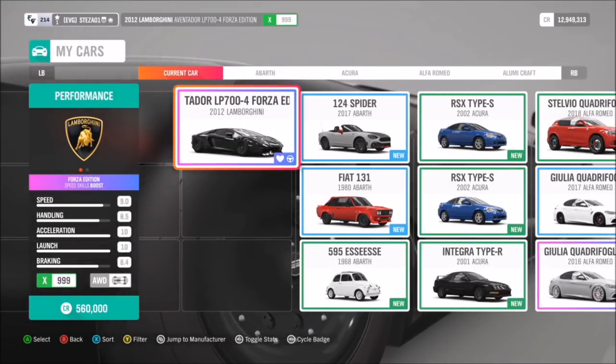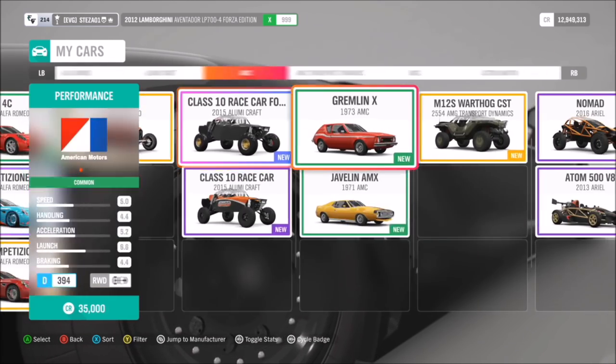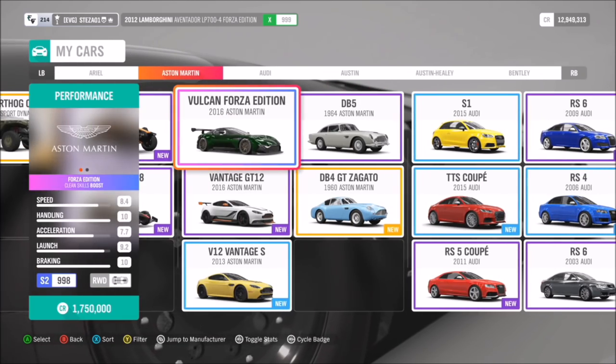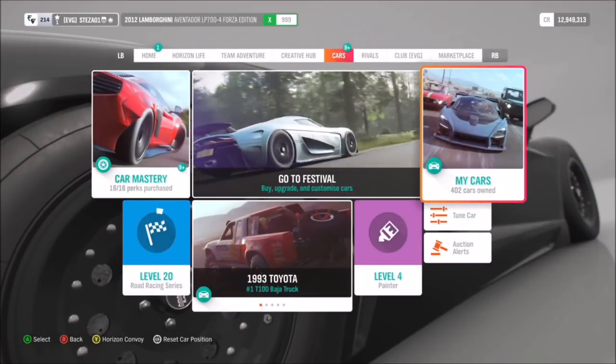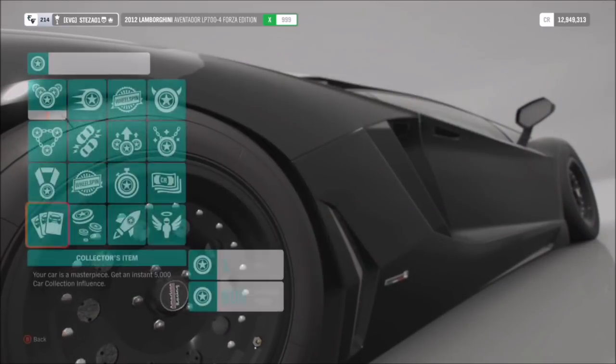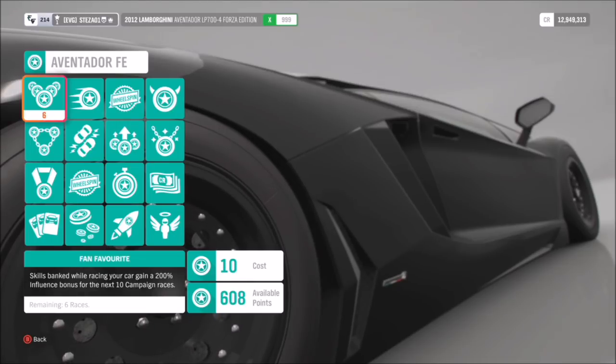I always use the Event Store LP 700-4 Forza Edition because it gives you speed skill boosts. You can also use the Aston Martin Vulcan Forza Edition because it gives clean skill boosts. Any car that gives you skill boosts — not credits or influence, but skill boosts — is the one to use.